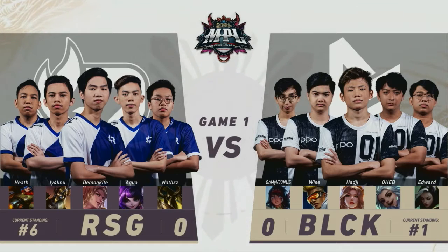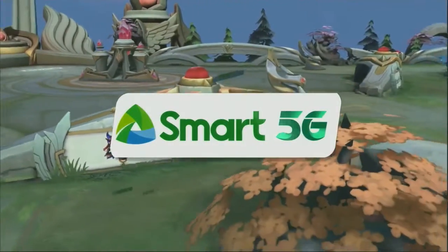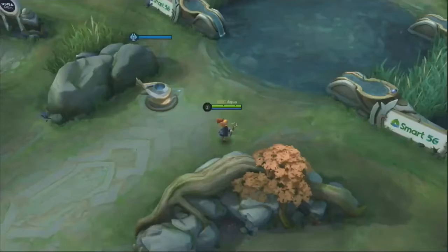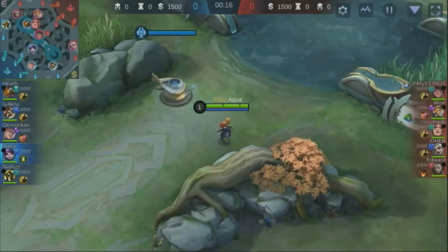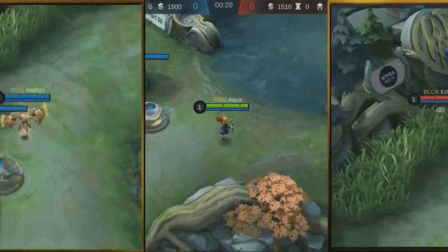One last thing I'm watching out for here — look at this double healer. I want to call this the Ube Fountain Strat. Both Matilda and Rafaela can increase movement speed while providing healing, so it might mean they'll have a little bit of an easier time dodging the abilities of Demonkite.